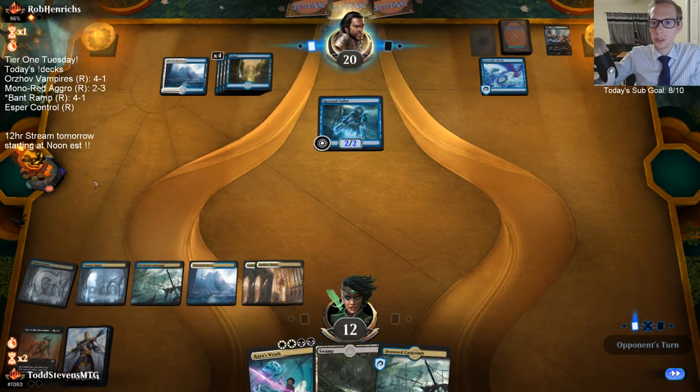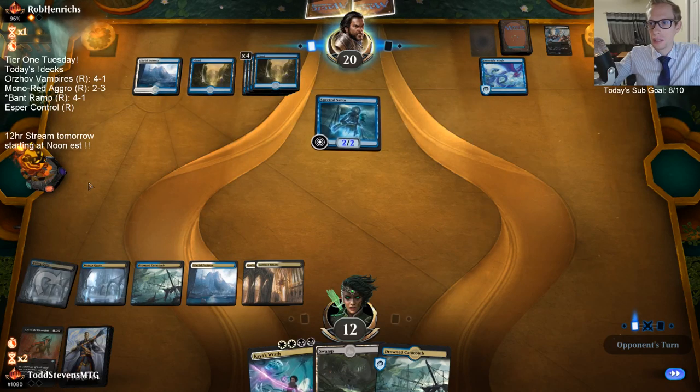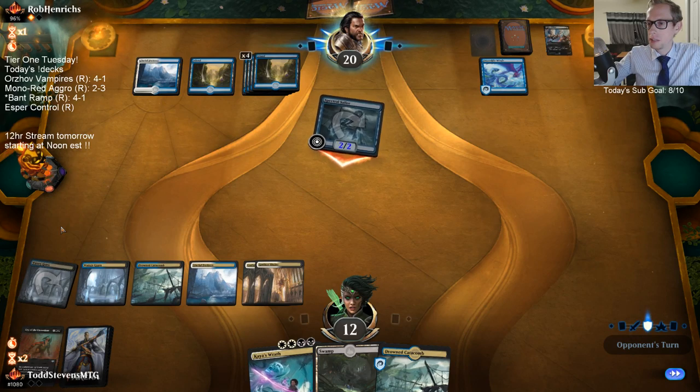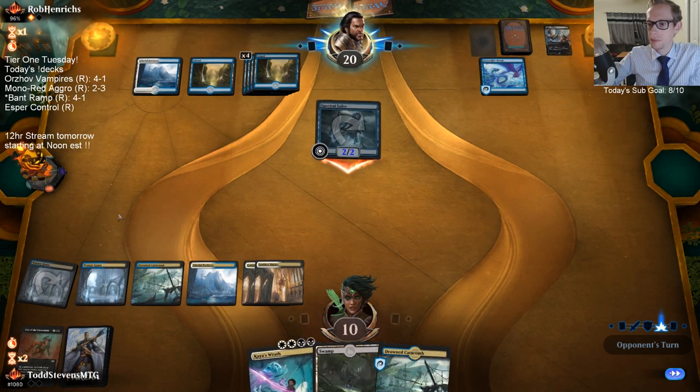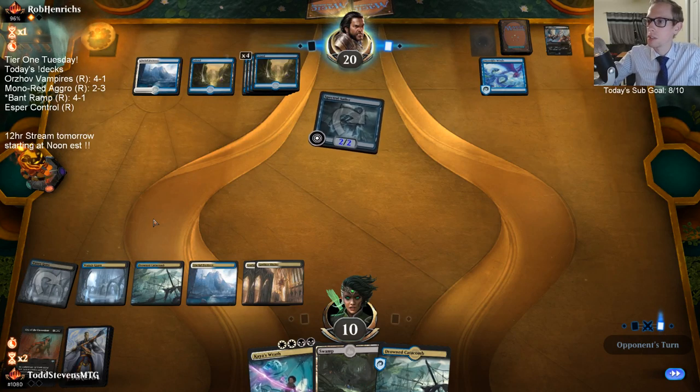I also played the Helm of the Host in the mono black control deck with Karn that we played the other day — the one that has Cabal Strongholds, the lands that add a lot of mana.